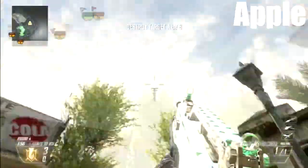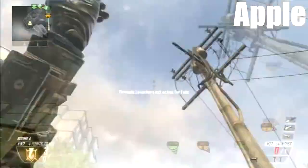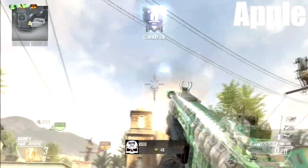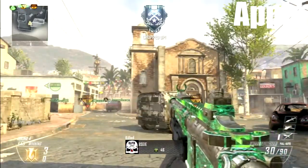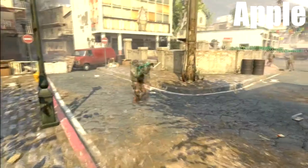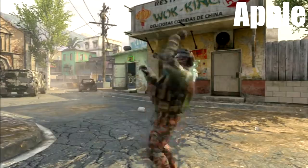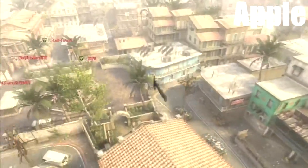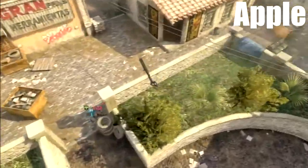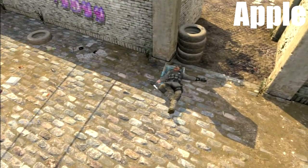At the number five spot, Apple is playing Search and Destroy on Slums in Black Ops 2. It's going to be a cycling axe — he's firing the tubes, throwing the axes, and eventually the axe hits someone for a really nice cycling axe kill on Slums. In theatre mode, you can see him spinning around, firing his tubes, then throwing his axe all the way up into the sky. It flies all the way across the map, taking out the head-glitcher behind the tires. Really nice number five spot — nice work, Apple.